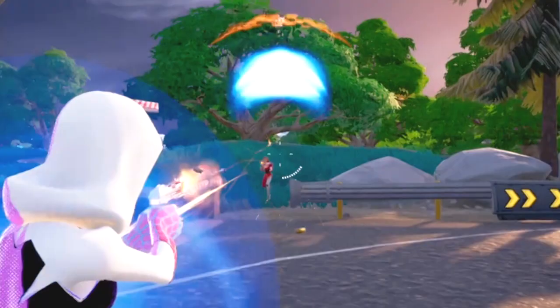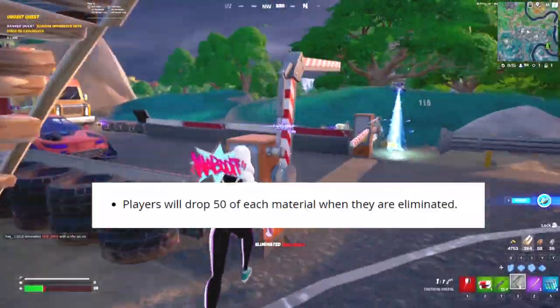Additionally, players you eliminate will only drop 50 of each material. Large rocks now drop more mats, which is a welcome change.